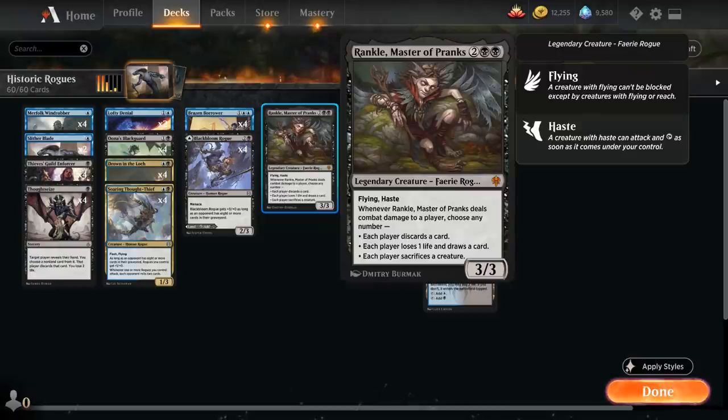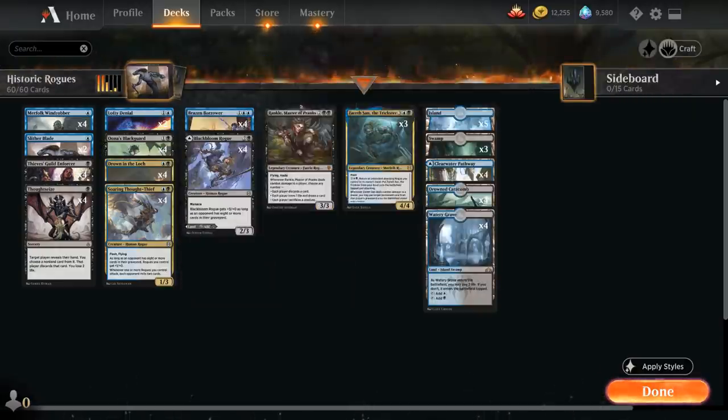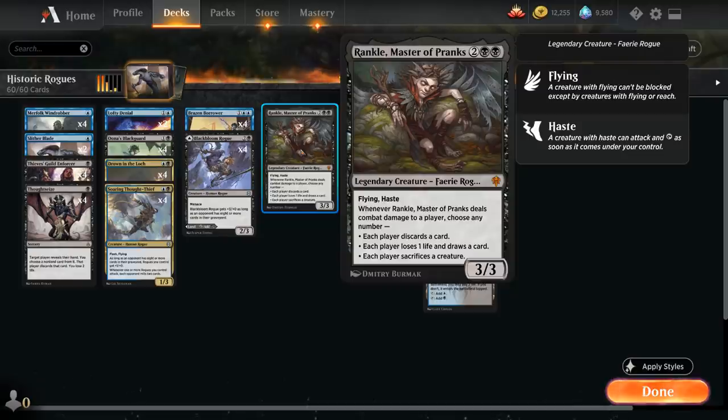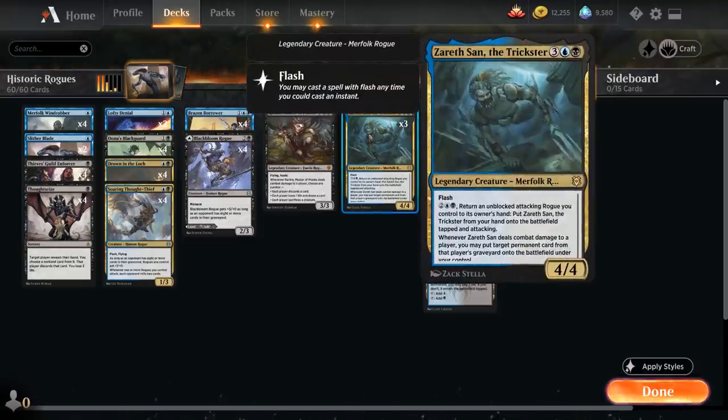Topping off our curve at four mana we've got Rankle Master of Pranks — a 3/3 legendary faerie rogue with flying and haste. Whenever Rankle deals combat damage to a player, we can choose any number of abilities: each player discards a card, each player loses one life and draws a card, or each player sacrifices a creature. All three modes could be useful, and Rankle's haste synergizes nicely with Una's Blackguard — we can potentially attack and use Rankle's ability to make the opponent discard alongside the Blackguard's ability.